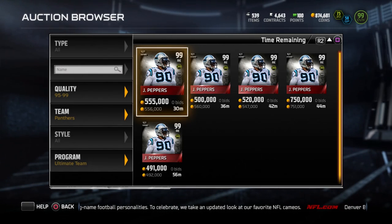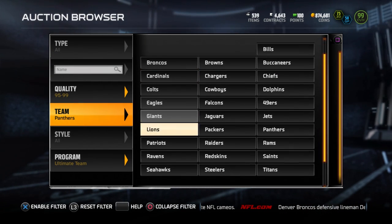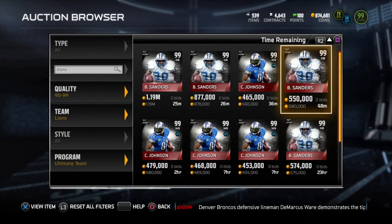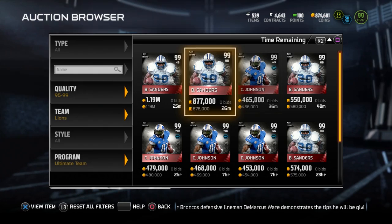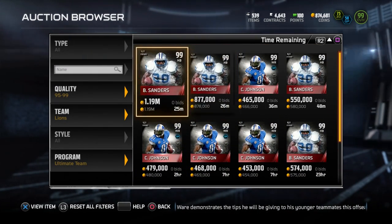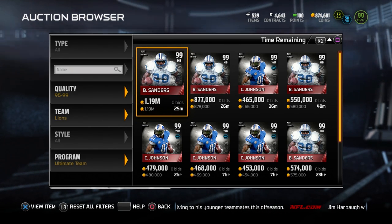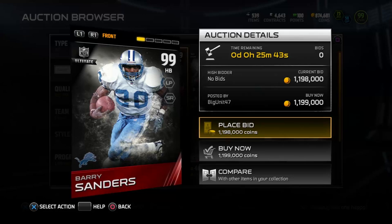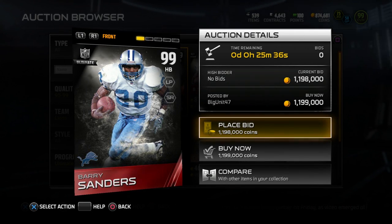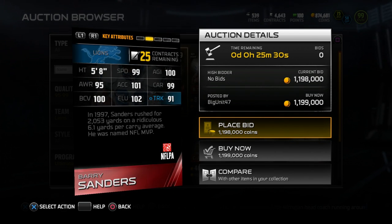So there's the Julius Peppers. Now let's go in here and also take a look at the brand new running back that they added to the game, and that is of course Barry Sanders. They have the base edition Barry Sanders — I don't see any of the boss editions up right now, but again there is also a boss edition. So this week they actually introduced two brand new Ultimate Legend cards: Barry Sanders and Julius Peppers.